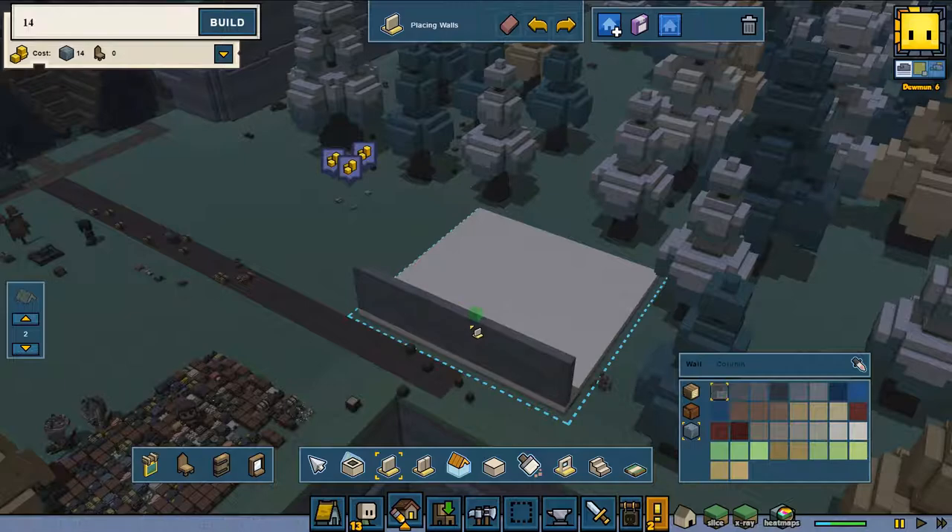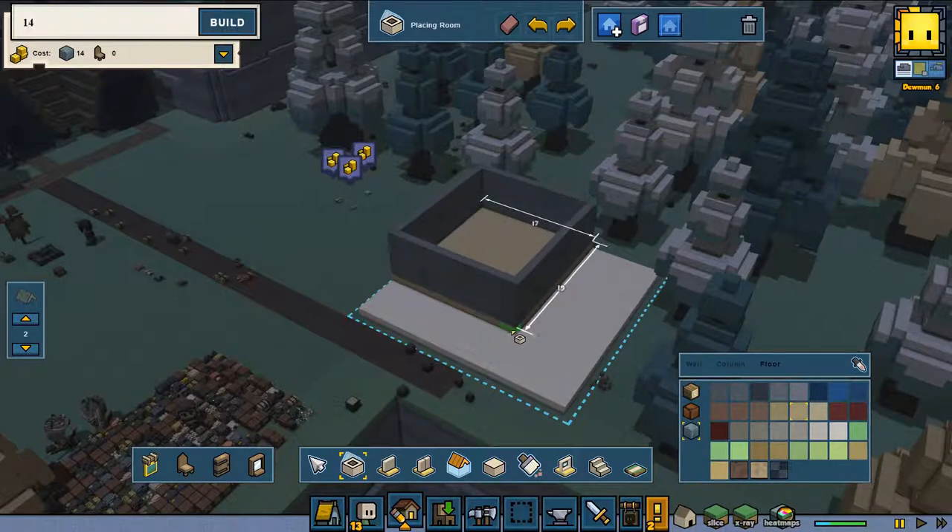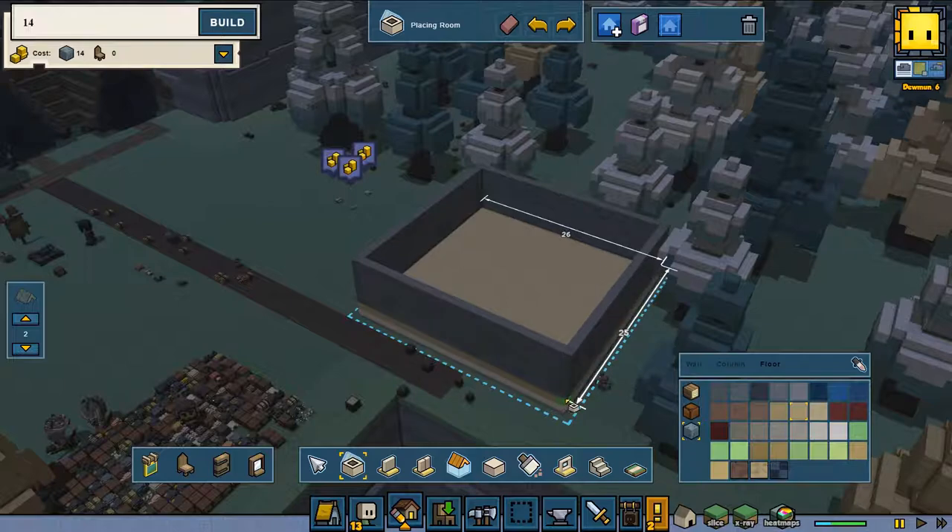Do bear in mind if you want to lift up your walls — make them a little bit higher — you have to do it wall by wall. If you make a mistake, there's a handy undo button that simply puts it all back. So I'm going to start building four walls.